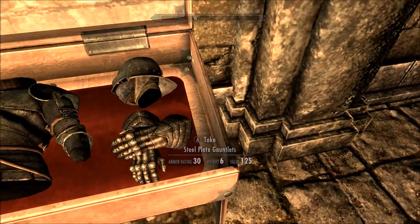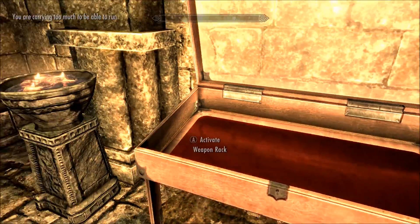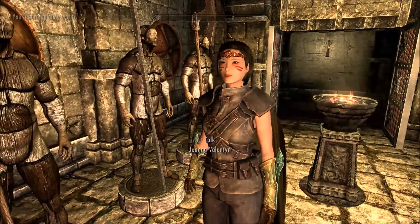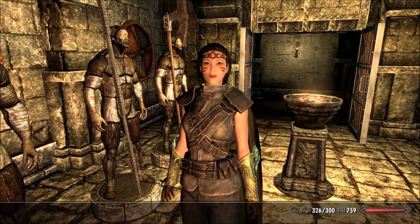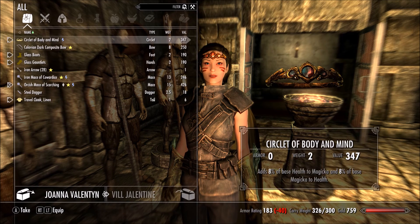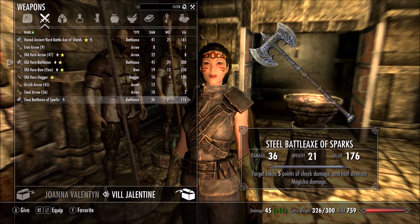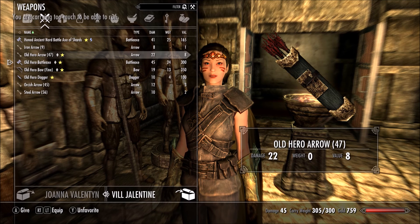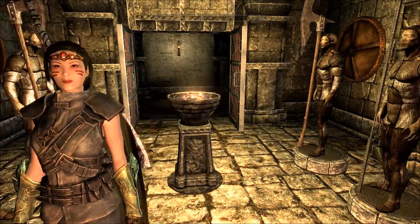Steel plate armor. Steel plate boots. Alright, let's take all this. I'm in open combat. You know what? I've got some stuff for you. I want you to carry... 126 open combat. Take that. And take that.